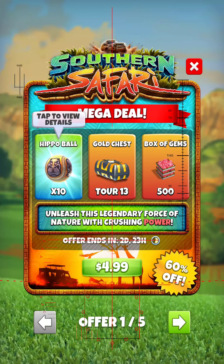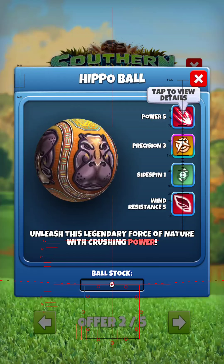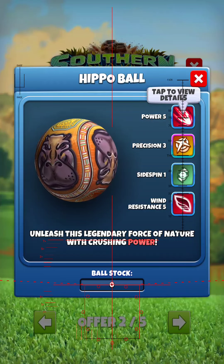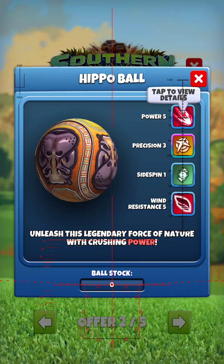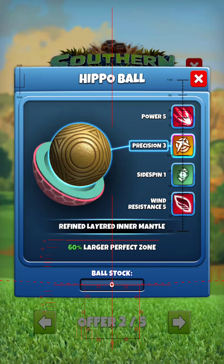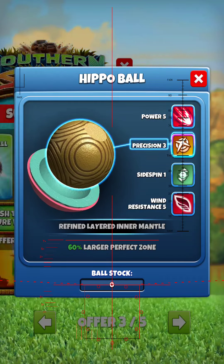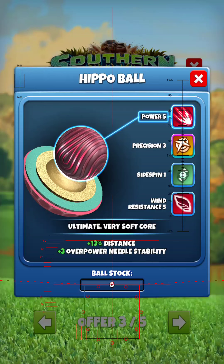Champs, people of Golf Clash — I opened up the app and I was pleasantly surprised to see a massive, massive precision ball in the shop right here. Power 5, wind resistance 5, side spin 1, precision 3. But most importantly — well, obviously the precision 3 is most important — but a plus 3. This is the very first Power 5 plus 3 overpower needle stability Wind 5 right here. This ball is going to be absolutely abused in the guides. I know it.